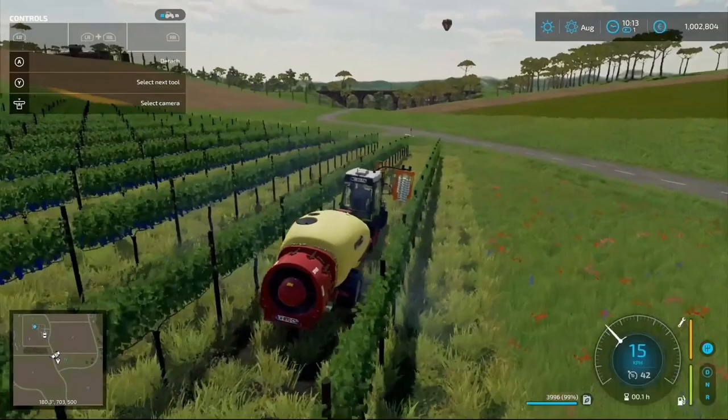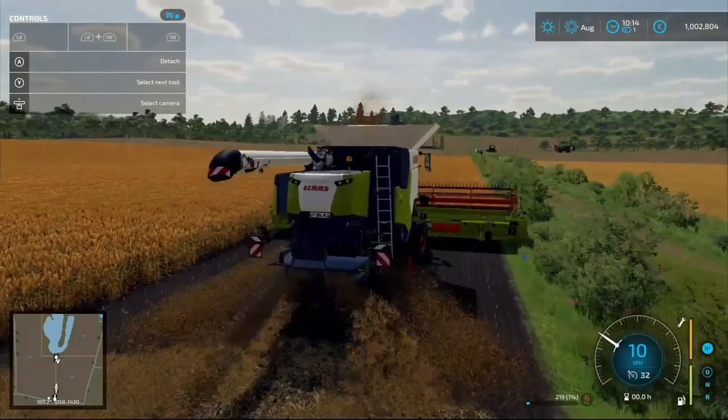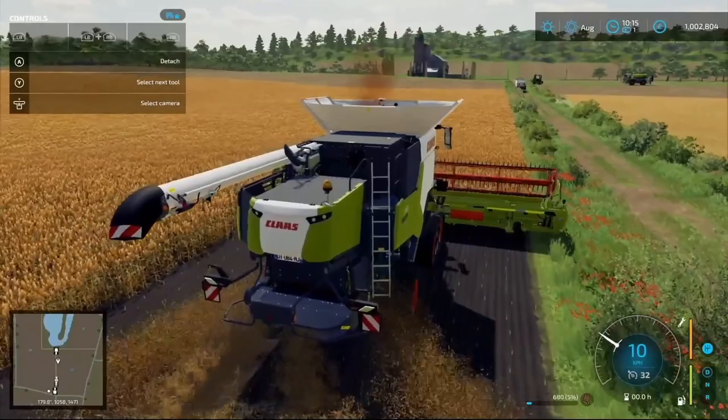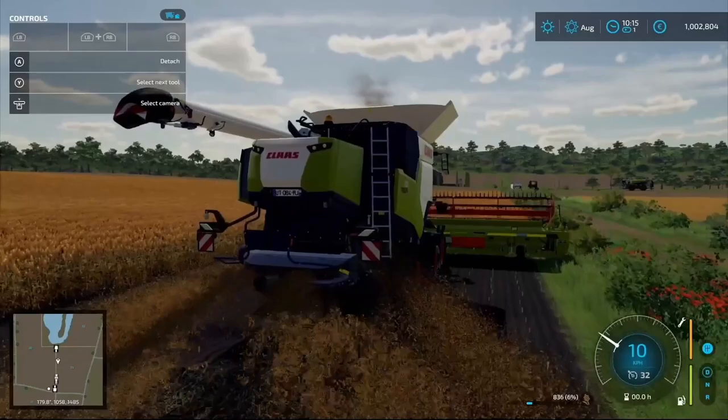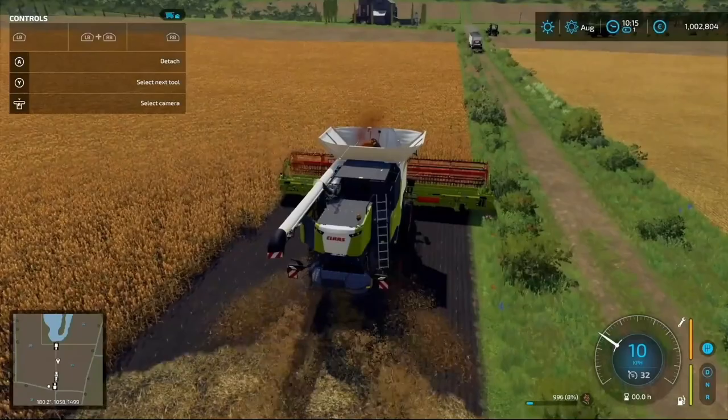Look how good that combine looks - I really like the way the particles are working. I don't know if the earth's maybe a little bit too dark, it kind of looks damp, or maybe it is damp - we do have seasons now. You'd imagine the harvester wouldn't be happy about harvesting it if there was moisture content. That could be a current seasons mod thing rather than a Giants seasons thing. You also get new header animations - they've tidied all them up and they look really impressive.